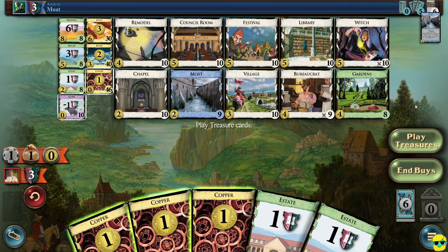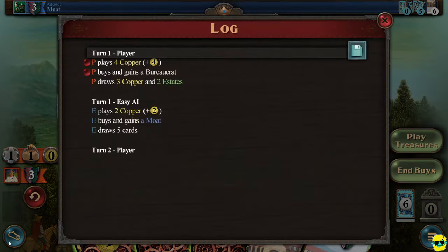Now the opponent goes — they go really, really fast. You can see their last action in the upper ribbon. It says they added a moat, and you can click on the log to see what they did. When you're first starting out, you want to do this a lot. They played two copper — that's all the money they had — and gained a moat. In the starter deck you have seven money, so that means they're going to have five money next turn, which is a bad first turn but a good second turn for them.